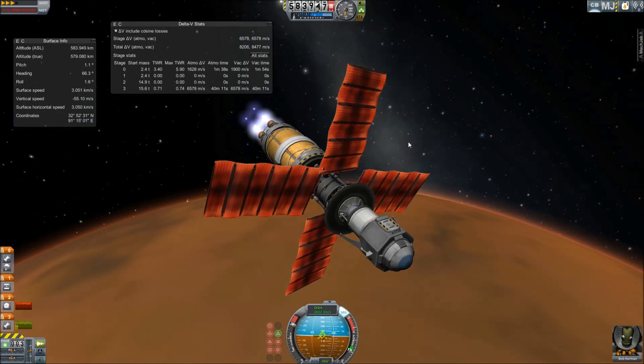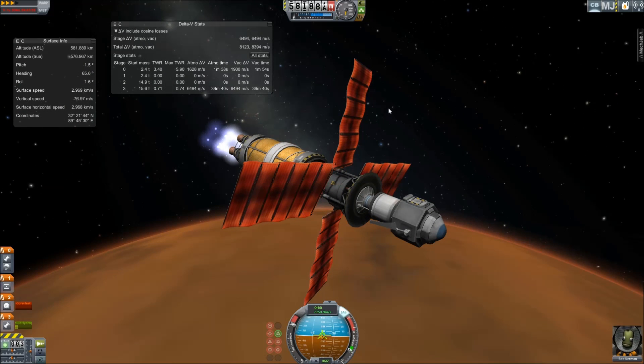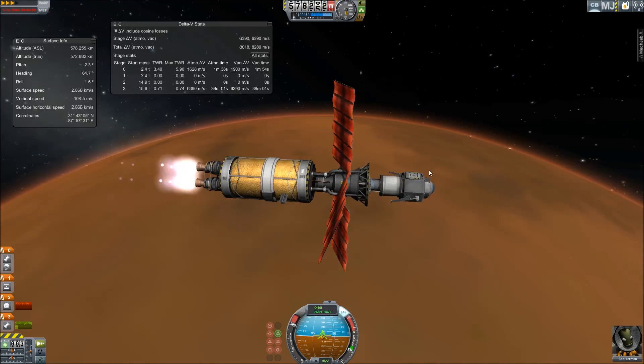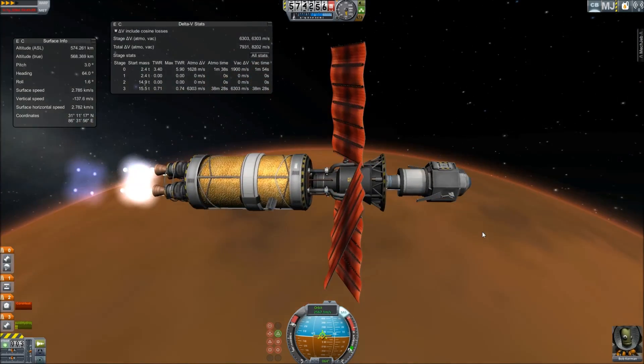We have a big near-future propulsion transfer stage here with a Vasomir engine, which is basically an electric plasma engine that allows you to change the ISP at the cost of thrust, or vice versa. At the end we have a tiny lander with just a little Rockamax engine and a half-size fuel tank, and a couple circular solar panels from near-future solar.